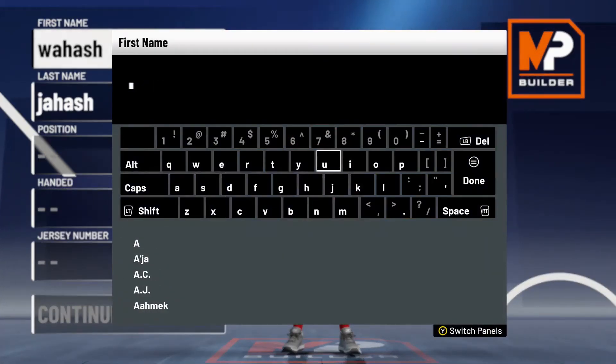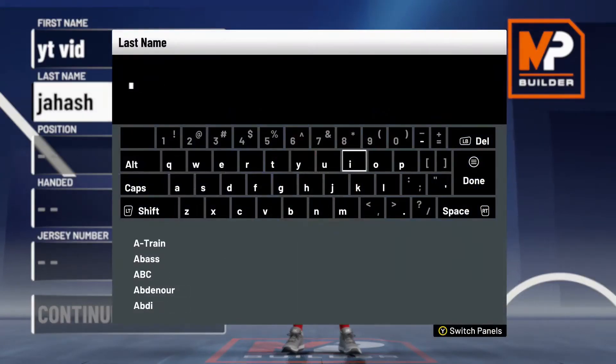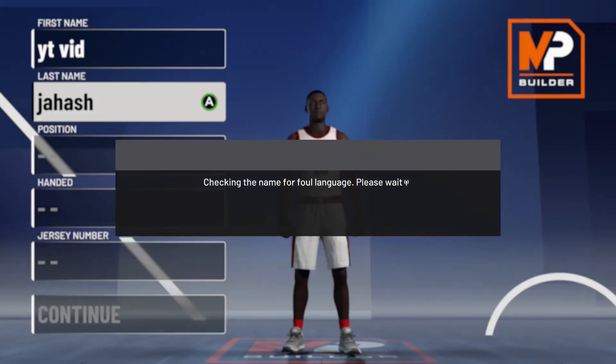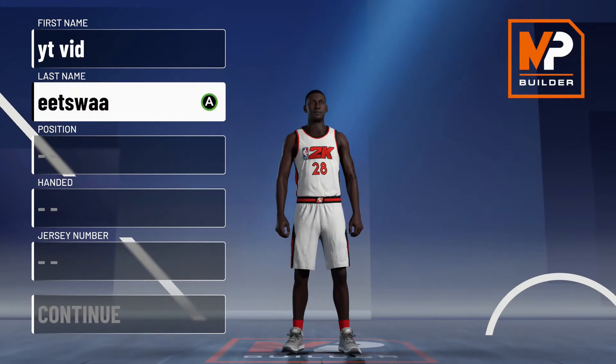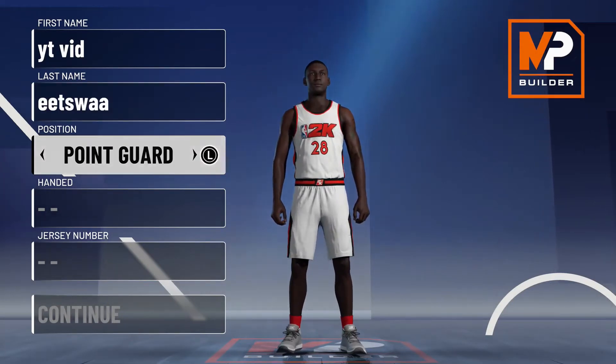Hey, what's good guys. So today I'm going to be showing you all an OP slashing build for 2K21. This build is purely for dunking, catching some bodies, and just being a beast at driving layups, driving dunks, and contact dunks. The reason why I'm making this is because I've versed a lot of people in my career, like in the neighborhood, and they're like, 'Oh, your build's crazy, how do you make it?'